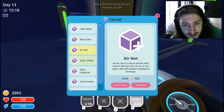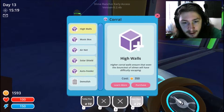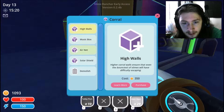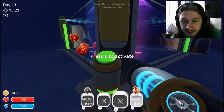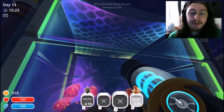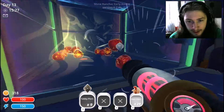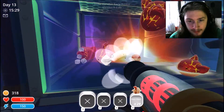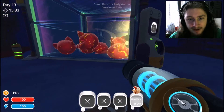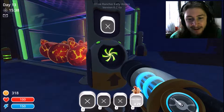So we're going to need a plort collector, an auto feeder, an air net, and high walls — because tabbies like to climb. Don't they look adorable? They could probably kill me.